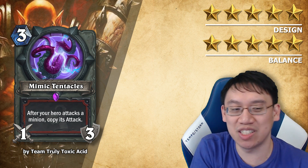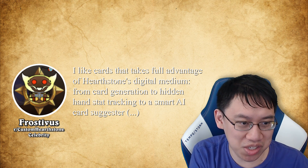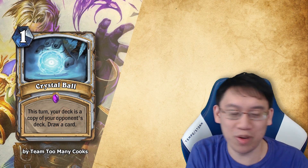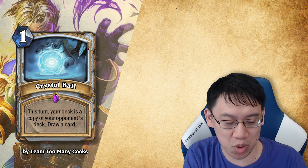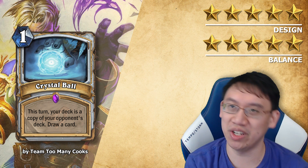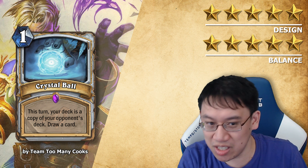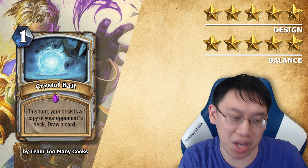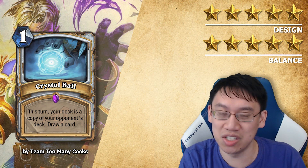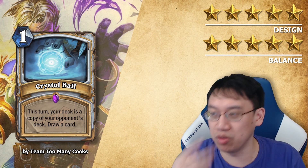Frostavis is a community celebrity in custom Hearthstone sets. What Frostavis likes is cards that take full advantage of Hearthstone's digital medium. Team Too Many Cooks comes up with Crystal Ball: a Priest 1 mana spell. This turn, your deck is a copy of your opponent's deck. Draw a card. Really cool card — design 5 stars, balance 5 stars. It definitely takes advantage of Hearthstone as a digital medium. Part of what makes it cool is that you're seeing into the future — very flavorful, very Priest with Madame Lazul and all that. You play it, you draw a card, but it's the top of your opponent's deck, and it's a copy so it doesn't actually affect your opponent's deck. Even cooler: if you draw more cards past that, you can see the second and third card of your opponent's deck.